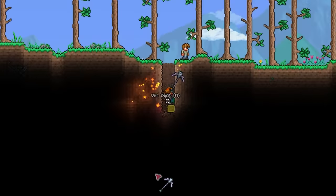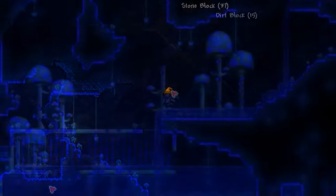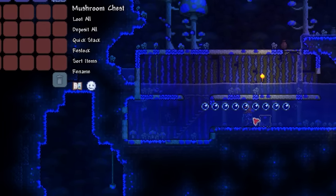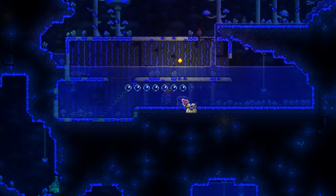Once you're in your world, you're going to want to immediately start digging down and find yourself an underground mushroom biome. What we're looking for in particular is a natural mushroom chest. Quite a few of these biomes didn't have them, but after exploring for some time, I came across one in a mushroom house.